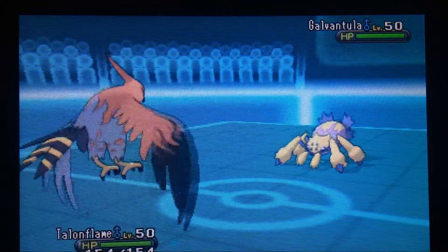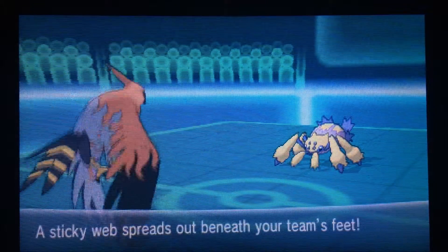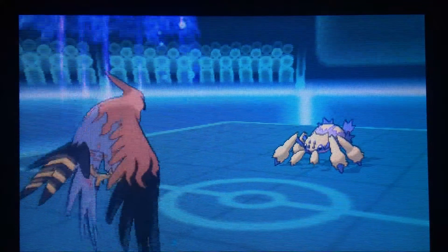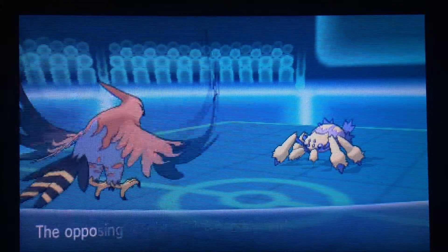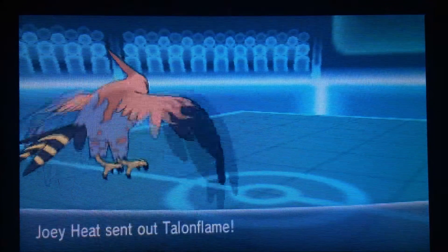So Galvantula is going to come out and I'm obviously going to see a Sticky Web coming, but I know that I can easily get rid of this Galvantula with Overheat, or at least bring it to Focus Sash, because most Galvantulas have Focus Sash since they're pretty weak — but this one doesn't. So Overheat takes care of Galvantula, so I'm already in good shape here. My special attack drops, but I don't really care because I don't really use Overheat too often.